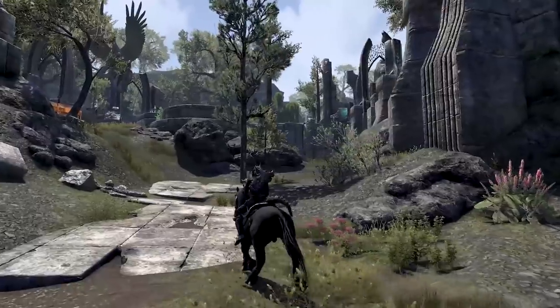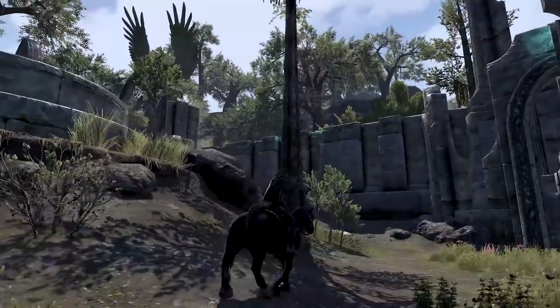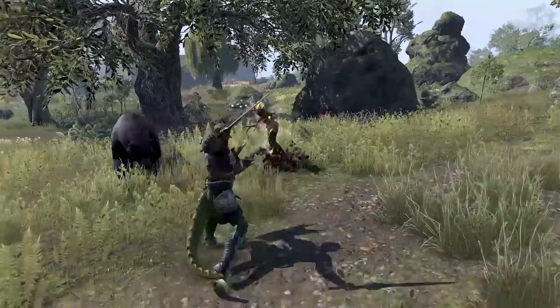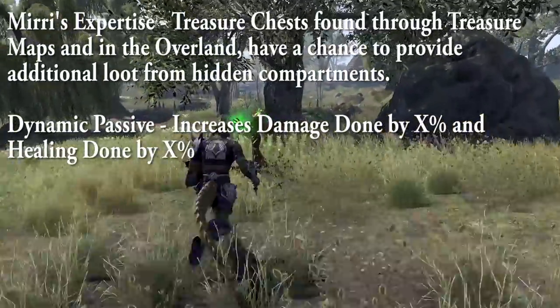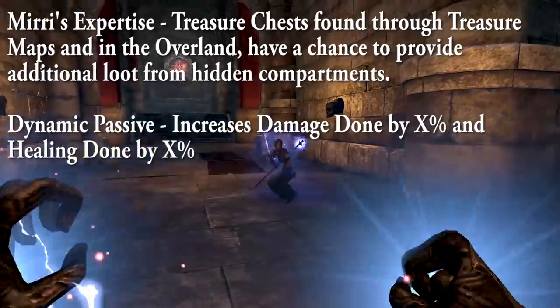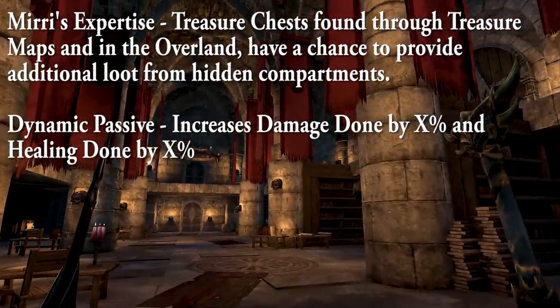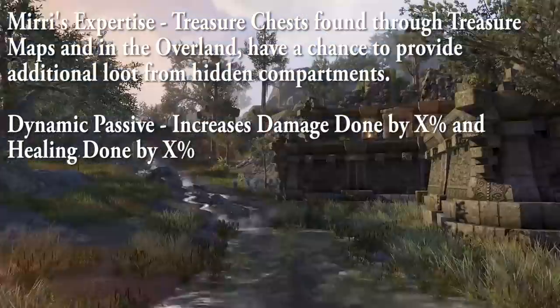There's some built-in smart AI regarding a lot of these skills. Miri's companion perk, Miri's Expertise, gives treasure chests from treasure maps and overland a chance to provide additional loot from hidden compartments. Her dynamic passive increases her damage done and healing done by X percent.